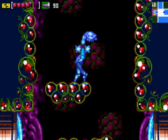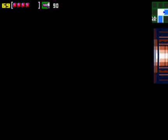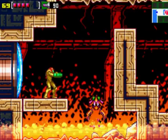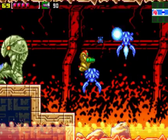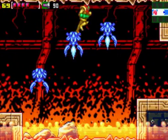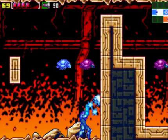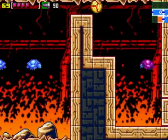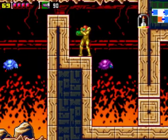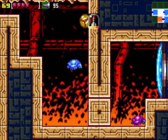We don't need that one — if we didn't have the high jump we would have needed it for sure. Let's go into the wall and through there. Missiles should be right here. There we go — 95 missiles.